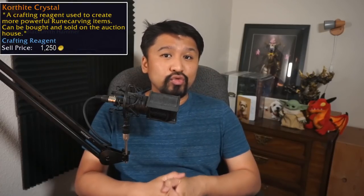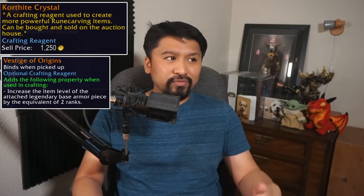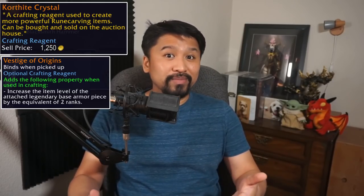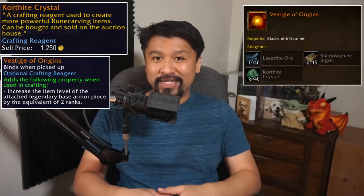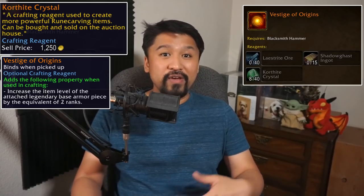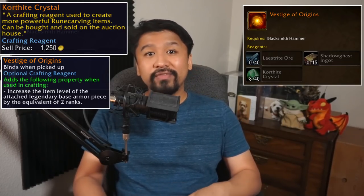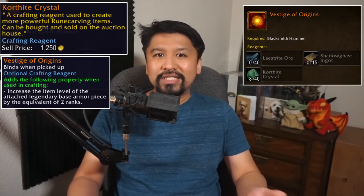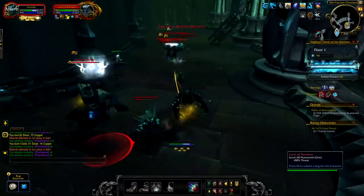Tuesdays in Korthia and the Maw will be a big nexus for player activity, with large groups knocking out their weekly content in the covenant-controlled areas. There may be daily quests in Korthia that award a Korthite Crystal — needed by crafters to make a vestige of origins, a reagent for rank 5 and rank 6 legendaries. Crafters need a whopping 40 of these according to the PTR, making it a seller's market early on.